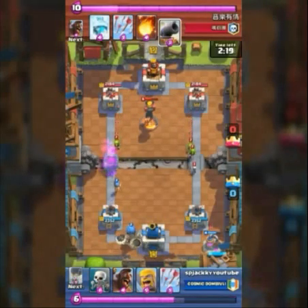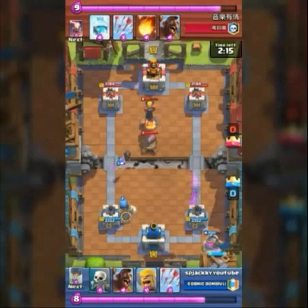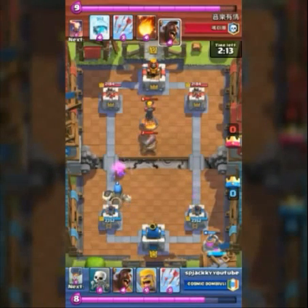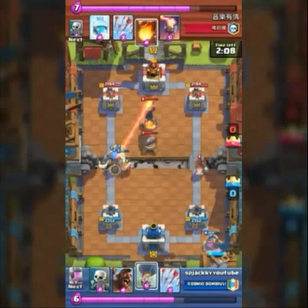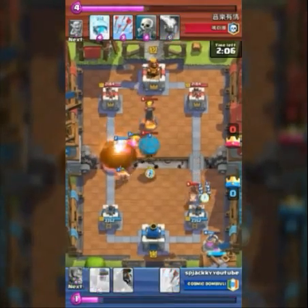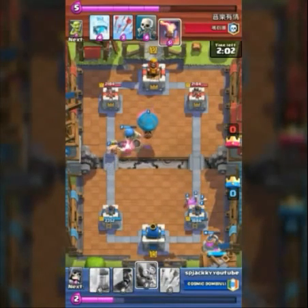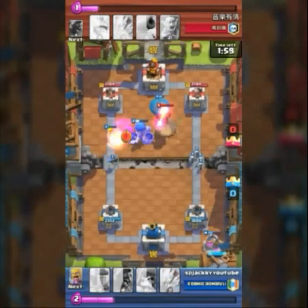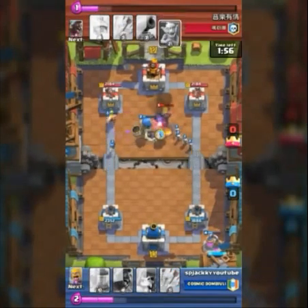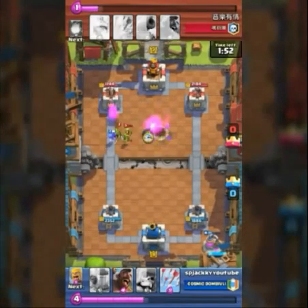I push my Giant Skeleton from the back so as to make a good path, without having any splash or melee units to take him down. I save my Bomber from that Inferno so the Barbarians can help him. The Hog here goes down because a unit is coming around — you can take the Hog easily when they can distract with the pins — and now we can do some damage towards the right lane.